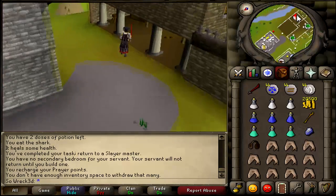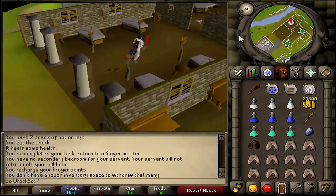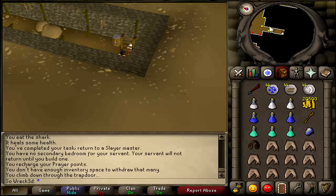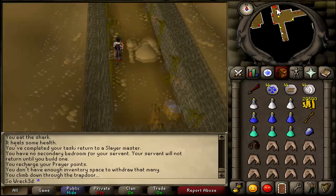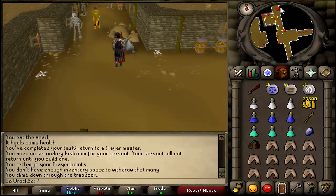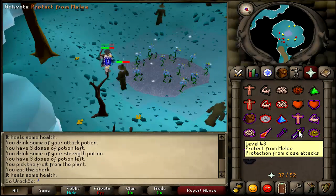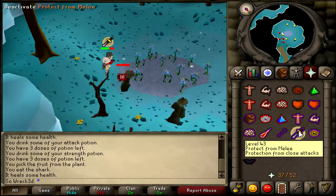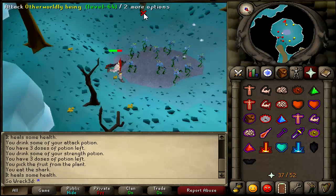Since I'm pretty low combat, the Edgeville teleport is really helpful since I can quickly get to Edgeville. I just teleport to my house, click on the glory on the wall, and get to Edgeville pretty quickly to bang out these Slayer tasks. Also, the fairy ring in Edgeville is one of the closest rings to a bank, so I go there instead of physically running to Zanaris.